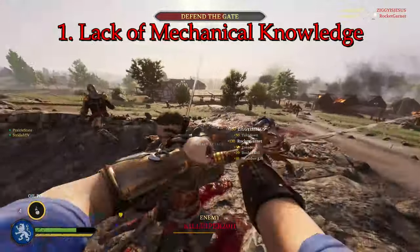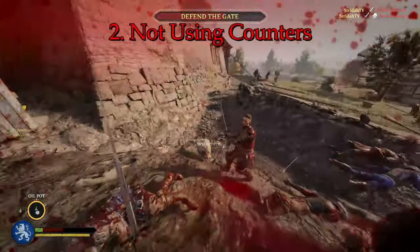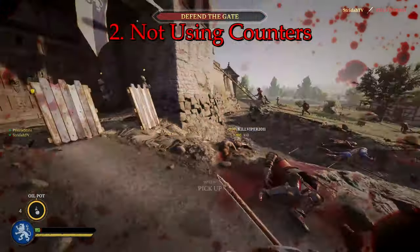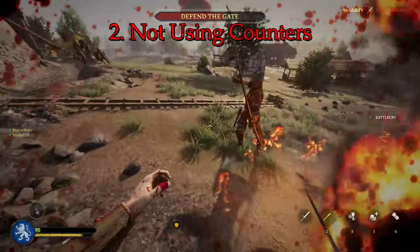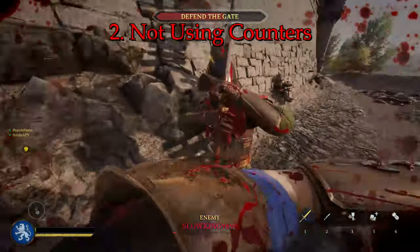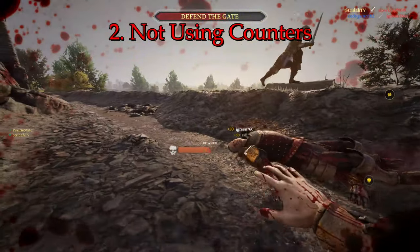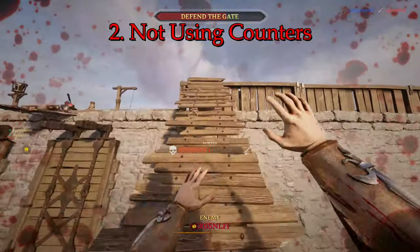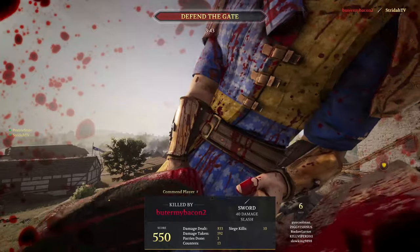After completing the tutorial, pick one mechanic you learned about and focus on that for the entirety of your play session. For instance, if you never use the dodge mechanic, focus your entire play session around attempting to use this feature. Countering in Chivalry 2 is a defensive maneuver that weaker players do not even attempt but is vital to your survival in extended fights. To perform a counter, you throw the same attack that your attacker is throwing at you while you hold the block button. Countering is so important because it's the only way to replenish your stamina during a fight.